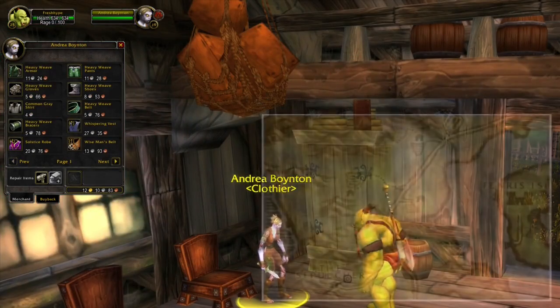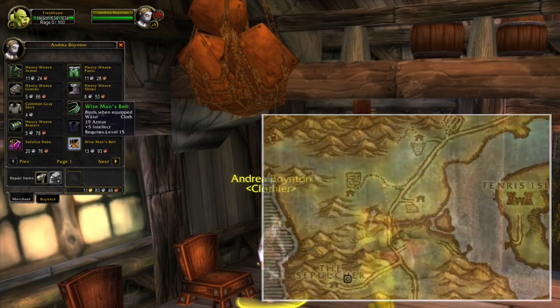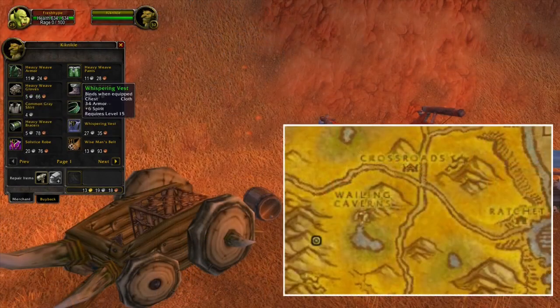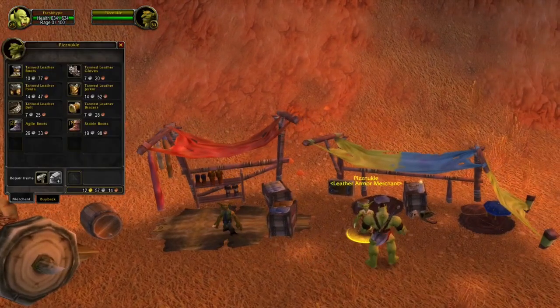Next up are the Horde vendors, and the first one is located in Silverpine Forest. Here you can buy three different kinds of cloth items. If these cloth items have already been bought, then you can also head to the Barrens, and at this vendor you can buy the same kinds of items. Right next to this goblin you can find another goblin which is selling two different kinds of leather boots.